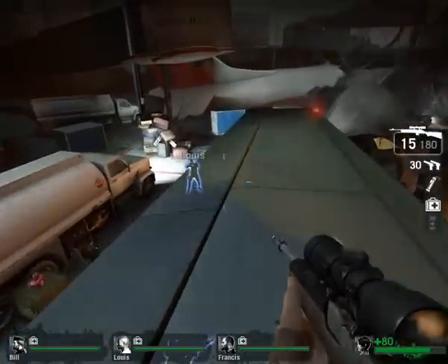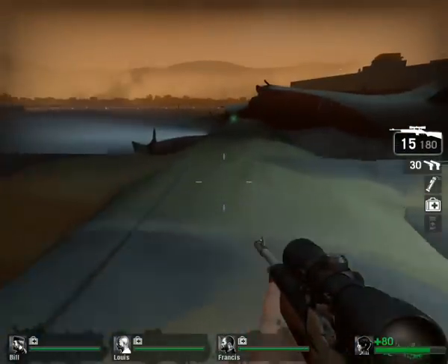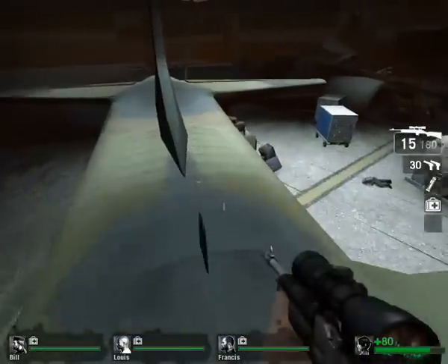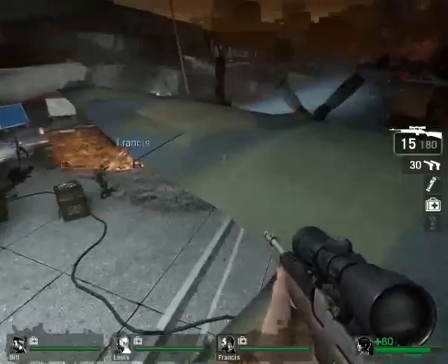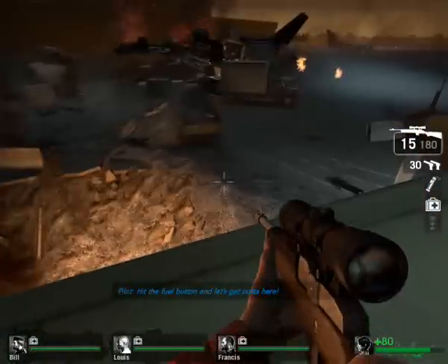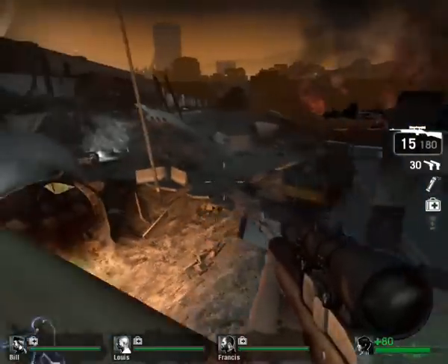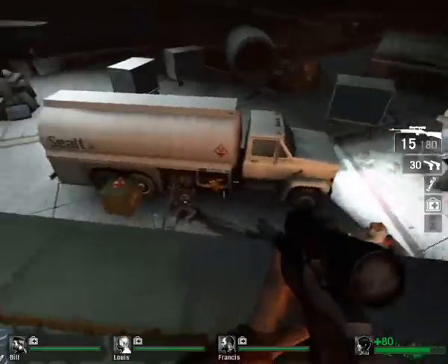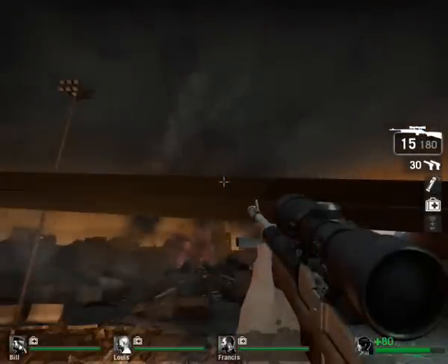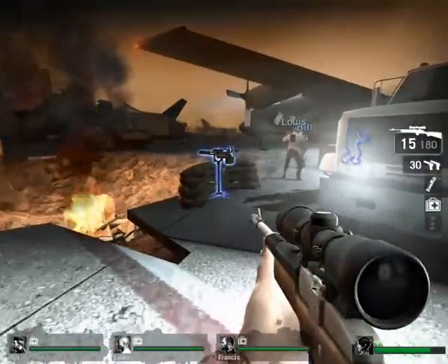I'd recommend using a sniper rifle up here because the shotgun isn't much good — you've got a very wide field of view — and with the assault rifle you run out of ammo very quickly. What I've also noticed is a lot of the zombies will stop running and just stand still, which I think is again because the game detects they can't get to you. It makes it a lot easier to kill them, and you can also use your pistols to save ammo.